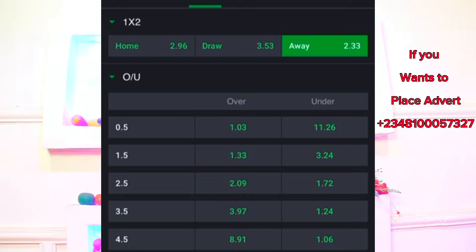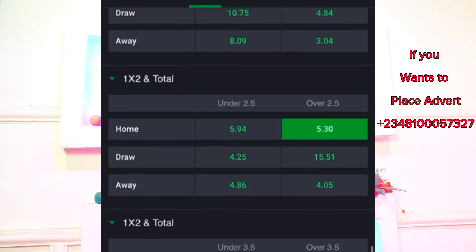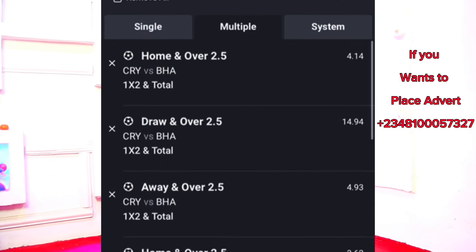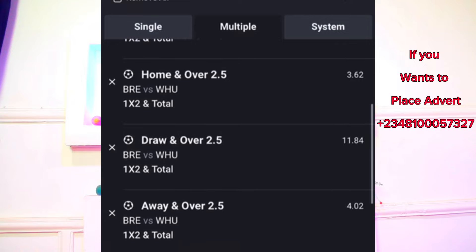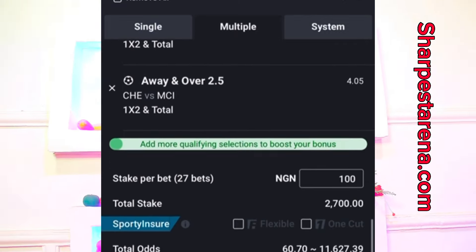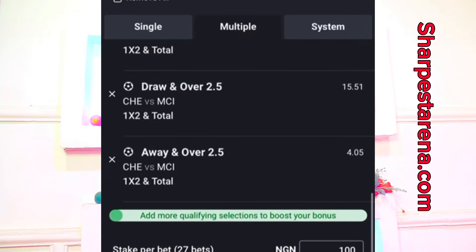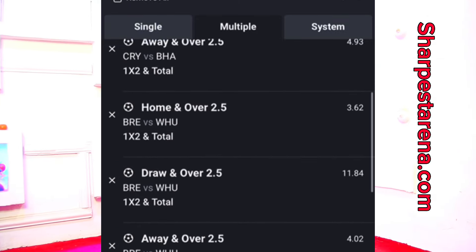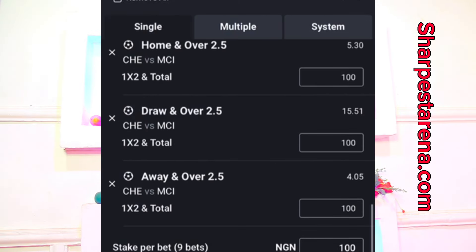We now have six selections. Click on Chelsea versus Man City, remove the home and away — it remains only six selections. Scroll down below to home plus 2.5, draw plus 2.5, and away plus 2.5. Calculating the algorithms, we have 4.14, 14.94, and 4.93. If any one of them — home, draw, or away — comes with over 2.5, we make profits. Out of these three selections we have assurance of one to two winning.